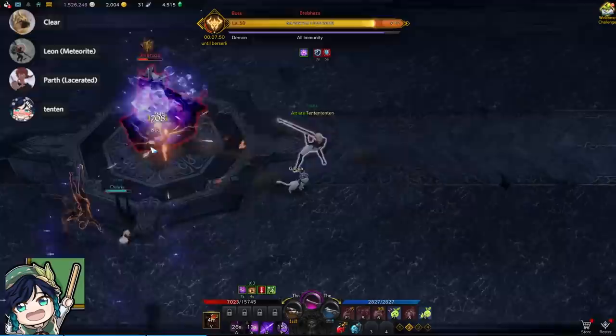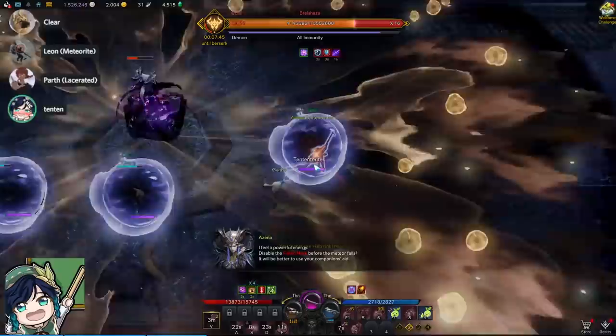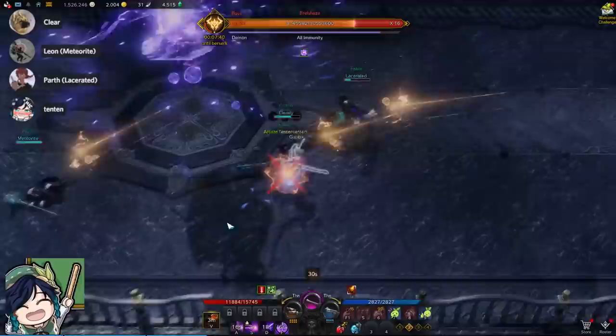Additionally, if you ever get hit by a bubble attack, one of your teammates must attack the bubble to free you. That pretty much concludes the entire fight, including its major mechanics and major attacks.